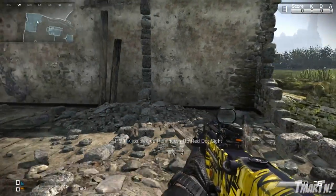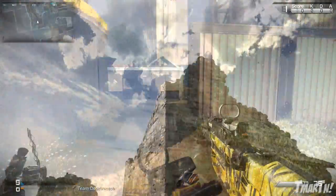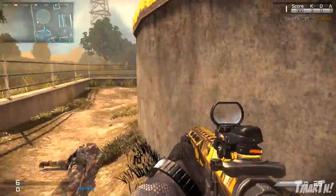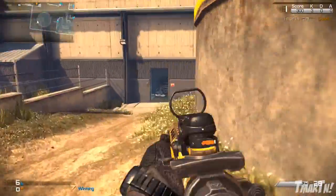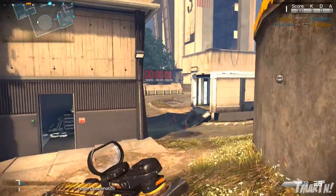This bad boy is one of the best looking camos I've ever seen. It's by far one of the best ones in Ghosts and probably one of the best ones of all time in the history of Call of Duty. As you can see, it's kind of like this gold and yellow mixture with black, in like a tiger format — something like that.